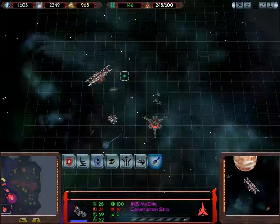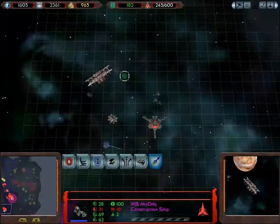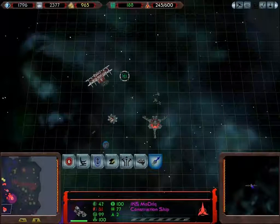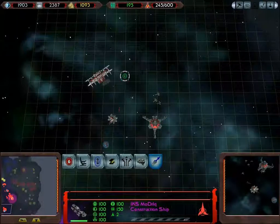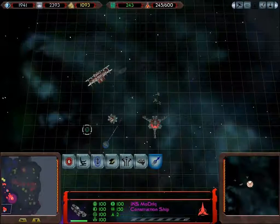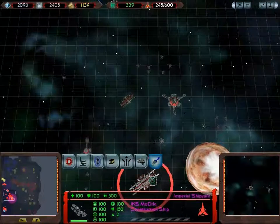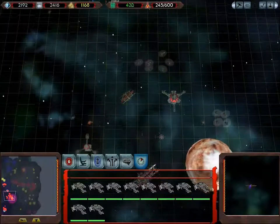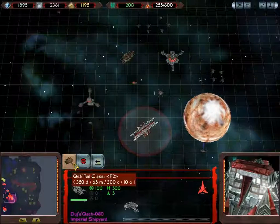I finally get to repair my construction ship, which has taken the beating of all beatings this mission — holding it together with spit and wire at this point. Re-crew it and get everything working again. Good as new. Currently I have 10 K-Rile-class ships, which is also known as a good start. Our goal is just to build up at this point — I think that's pretty much it for the Cardassians throwing ships at us in this mission.